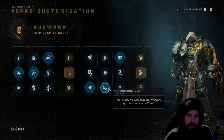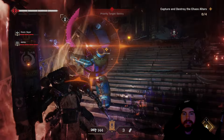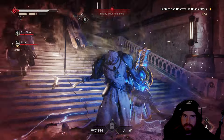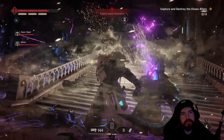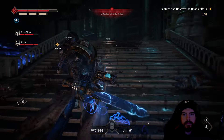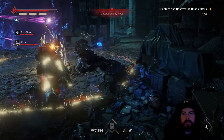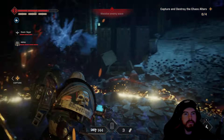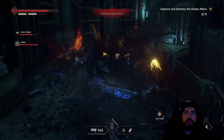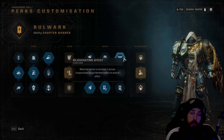The real target for gear slot two is Invigorating Icon — when the banner is activated, all squad members regain maximum contested health. Previously, only you immediately gained a full bar of contested health upon activating the banner; now teammates get that too. If they're nearby and you have a few weakened enemies, a quick gun strike or finisher puts everyone back to full health. This gives the Bulwark a true healer capability that can save the entire team.